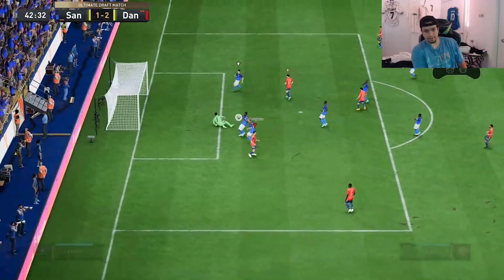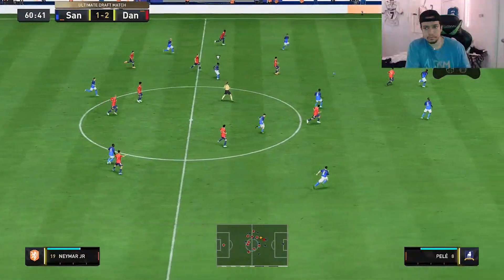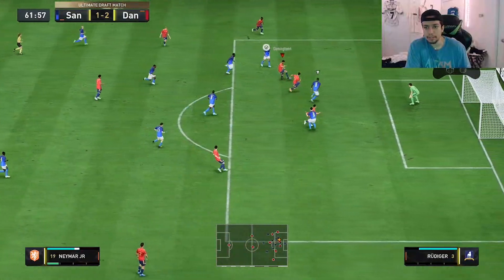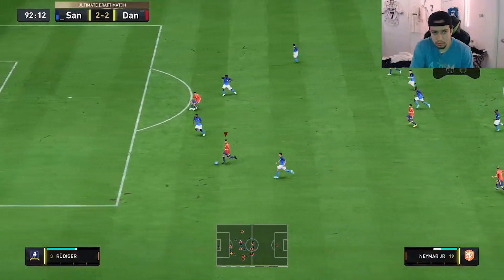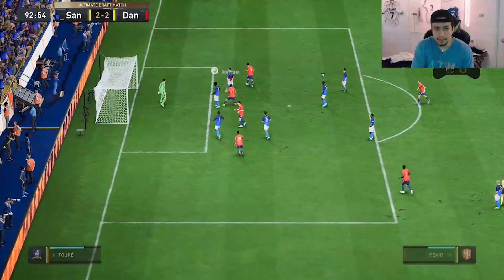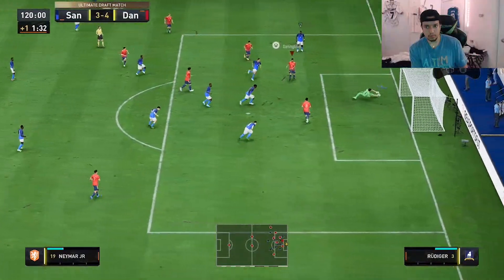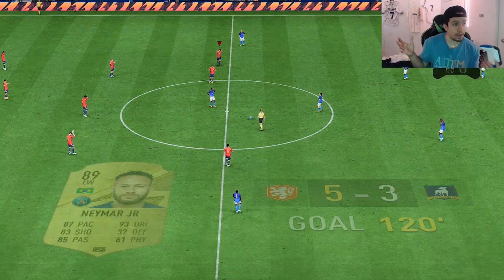Great ball right there — unfortunately we couldn't score but that was a great pass with that animation. We got some nice Neymar highlights. Nice find from Neymar, great chance created. We're in extra time now — very sweaty game but we clutch it up, and we ended up winning five to three. We won the draft!